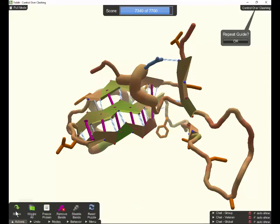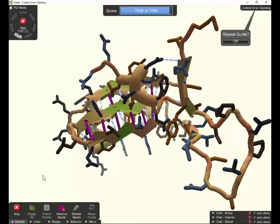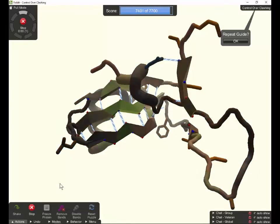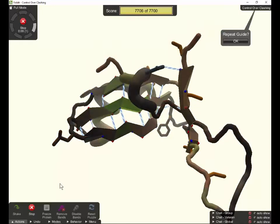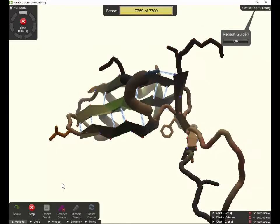We've wiggled, so now let's shake again — we're still a little short of the target. You can see those side chains moving around, so it's doing something, and we're gaining a little bit of score. Next, let's remove all the bands — that will give stuff the ability to move around more freely. Wiggle again, and we're moving in the right direction. Getting close... and we're over 7,700.